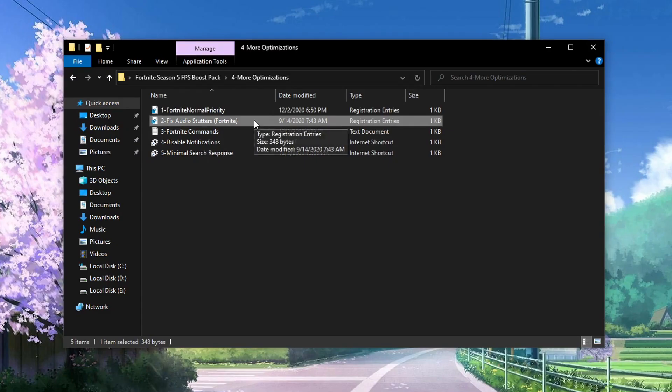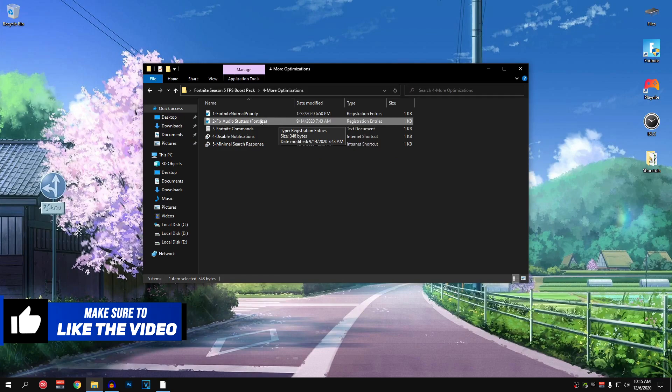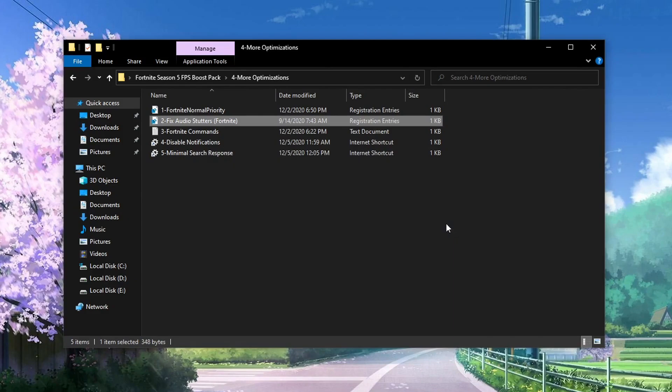The second file is Fix Audio Stutters. This is going to fix any audio stutters you might be experiencing, whether it's game audio or your microphone. I highly recommend applying this reg file if you are experiencing audio stutters. Go ahead and apply it — hit Yes, hit Yes again and hit OK.